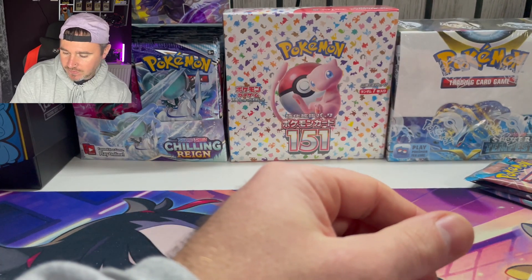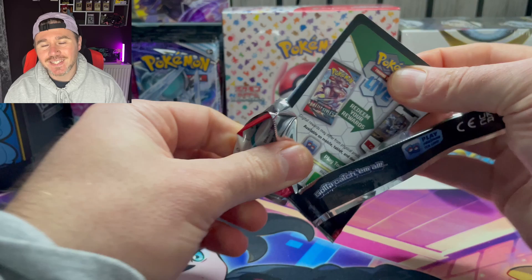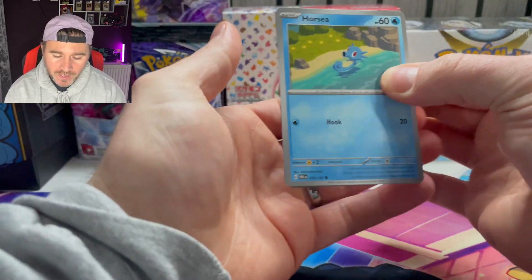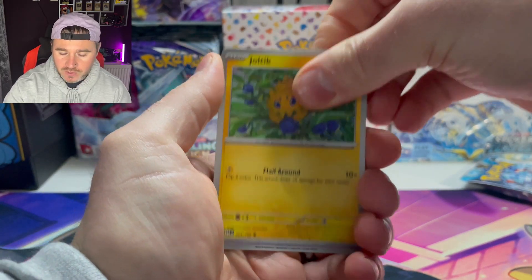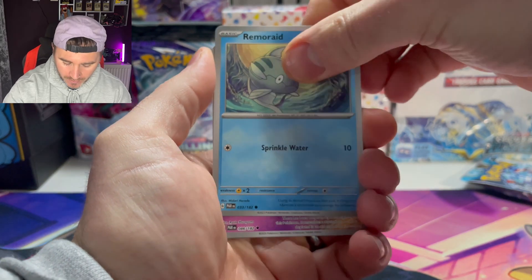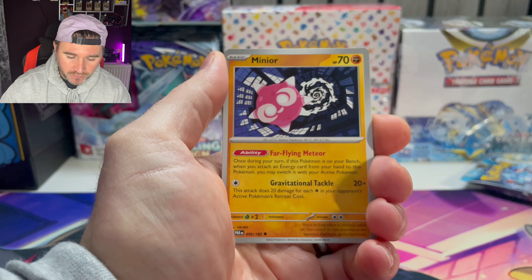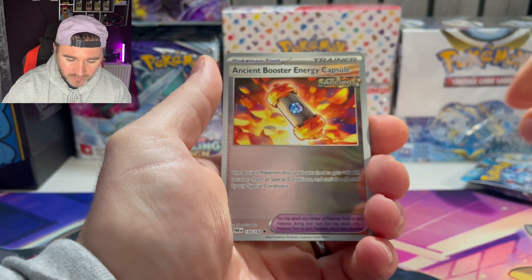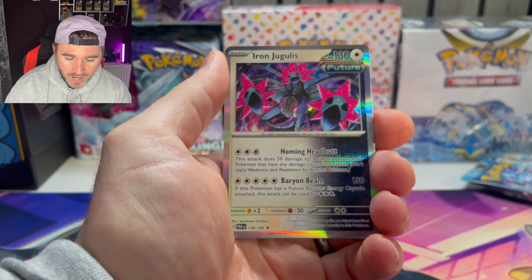This is getting ridiculous. Hey, guess what guys — next month we are hitting the North West Card Show again, the last one before Christmas. Then I'm going again to a Manchester one in Stockport in January — can't wait for that one, hopefully I've still got some pocket money left. We have the Item Booster Energy reverse, Iron Jugulis.